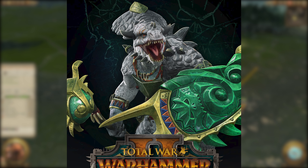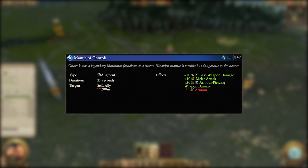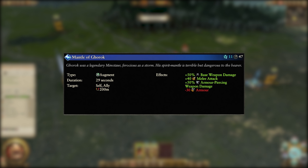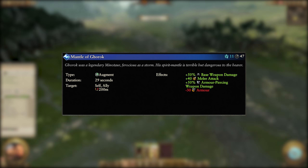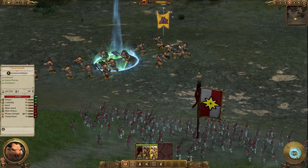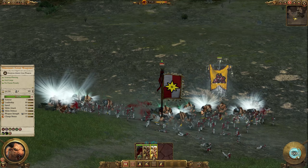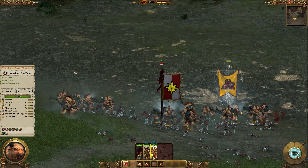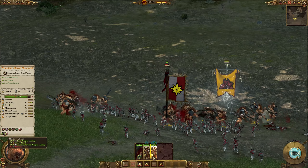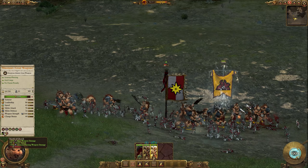Mantle of Gorrok is next up and it's an augment spell. It costs 11 winds of magic, has a 47 second cooldown and a 200 metre cast range. It can be cast on allied units and grants them plus 50% base weapon damage, plus 40 melee attack and plus 50% AP weapon damage for 29 seconds, at the cost of minus 30 armour. There is no option to overcast. This goes with the only attack, never defend mentality of the Beastmen, as you get incredible damage bonuses at the cost of making your units drastically more exposed. Pick your moments carefully with this spell — only use it when you're sure your unit will survive and are preferably at high health.